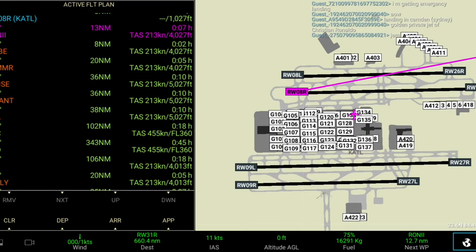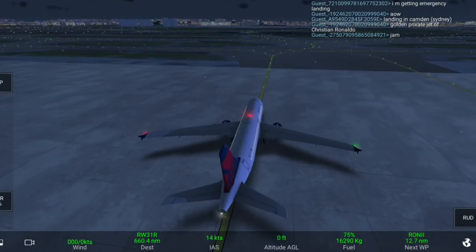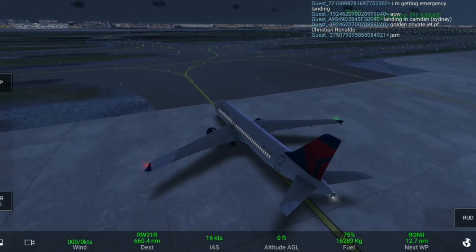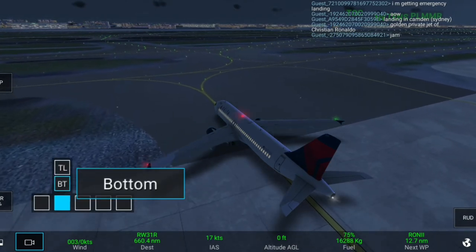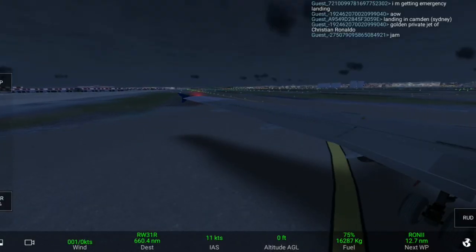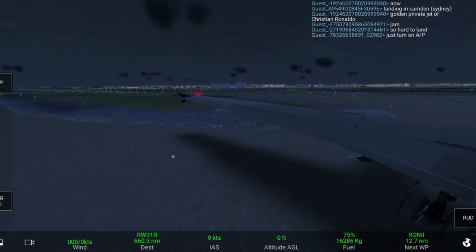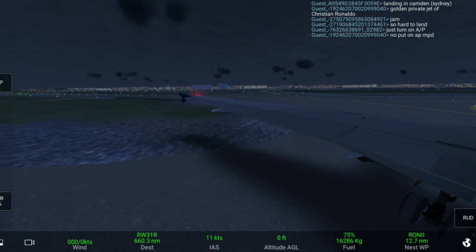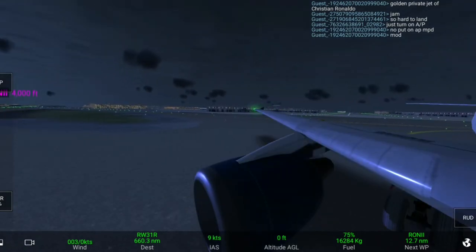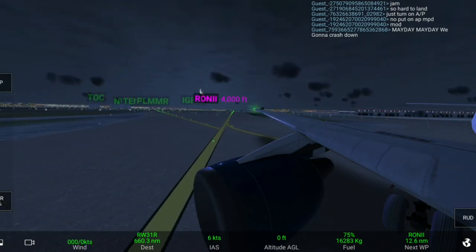Now we are checking the airport map to see where we have to taxi. After this taxiway we have to turn left — let me change the view for you. This green view is nice; every view in this flight sim game is nice. You have to taxi to the runway and I'll see you at the runway.